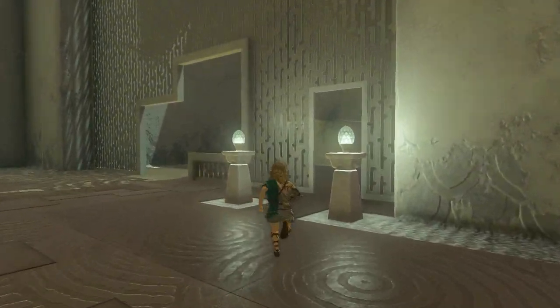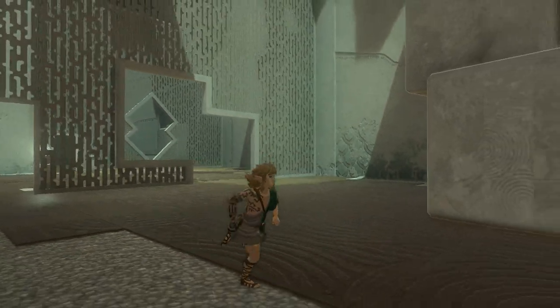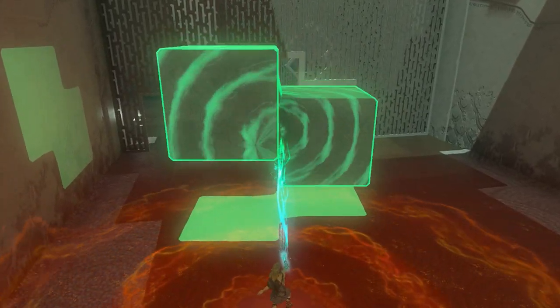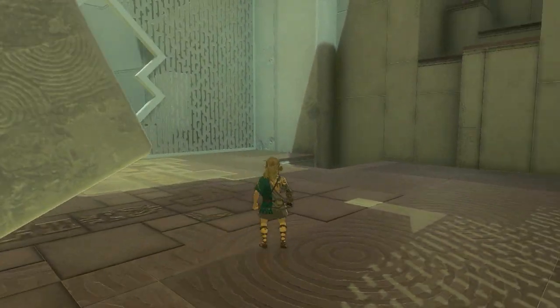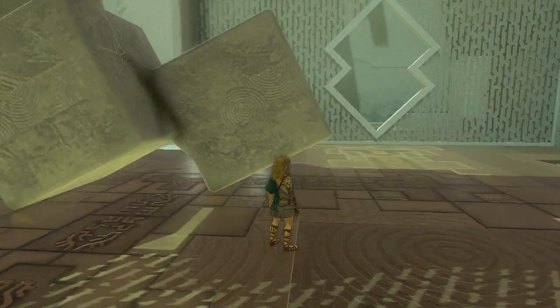Now to the right here, there's another shape. Pick it up with your Ultra Hand and position it correctly so that it can fit through the wall. We need to position it to the right here, because we want to get our treasure chest in the shrine.